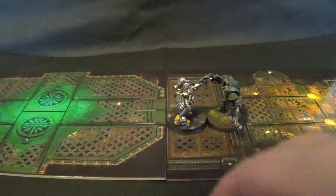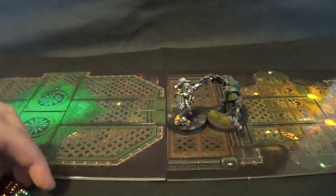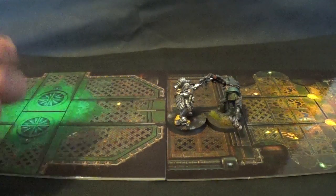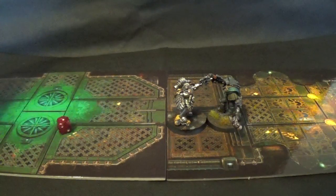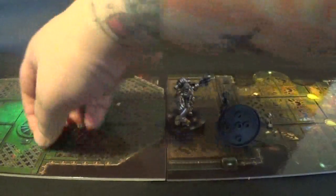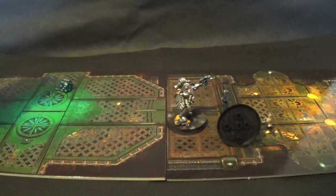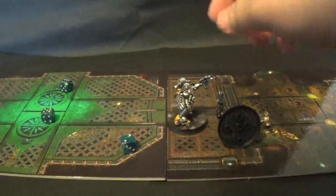They're both at the same initiative because of the power fist. Narek Drago goes first with 4 attacks, hitting on 4s — 2 hits, wounding on 2s — 2 wounds. The Cataphractii Terminator Praetor has a 4+ invulnerable, but it's instant death because strength 8. He fails both saves and dies. The Praetor still gets his 4 attacks hitting on 3s, wounding on 2s — 3 wounds. Narek needs his 5+ invulnerable and fails the last one. Dead. They kill each other — it's a draw.